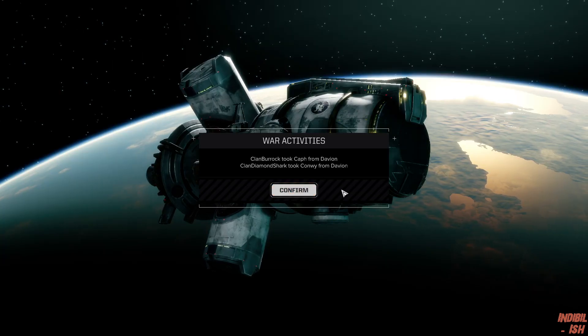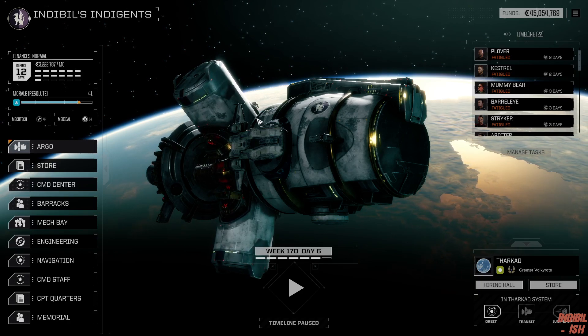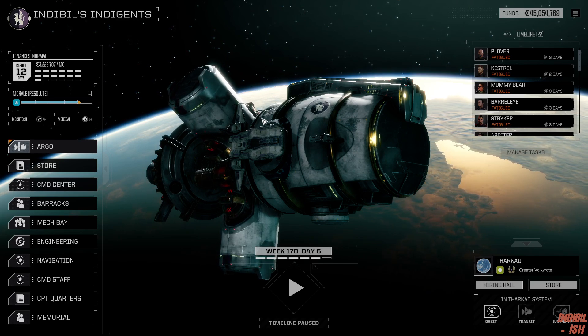I don't think we got any damage at all, so it will just be fatigue time we have to get through before deploying again. We probably want to get going onto the next planet. There's a bit of war activity there. It's 12 days until the next report, but I think we're 10 days away from the nearest planet — that might be the best course of action, but that's something to be decided tomorrow.